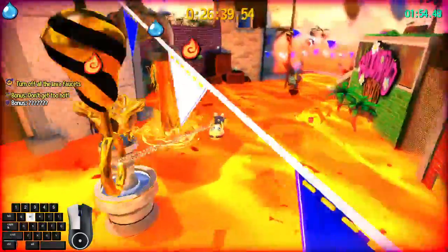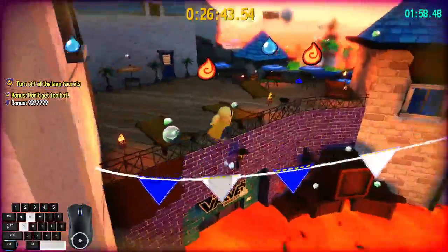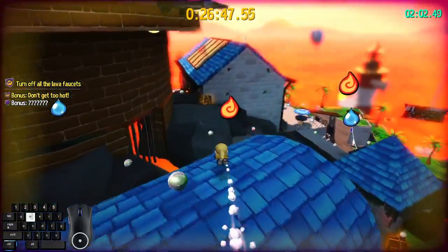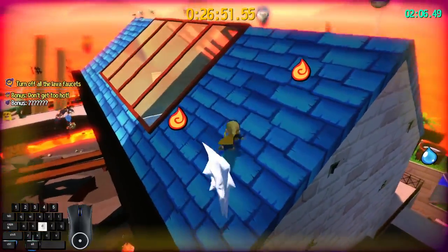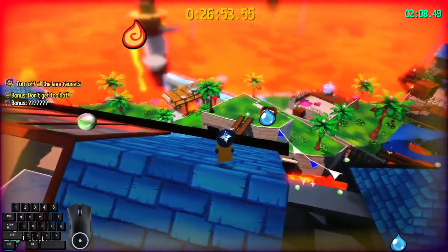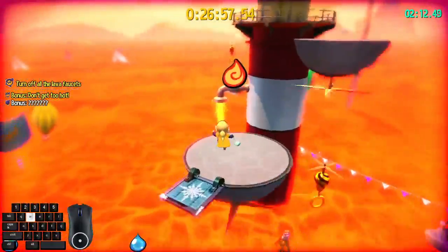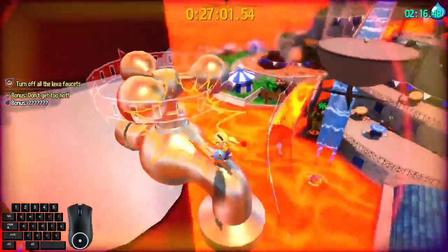Make your way across here. One, two — make your way here. And you want to make your way here. Do a nice set slingshot into the balloon. Grab the hookshot. One, two.